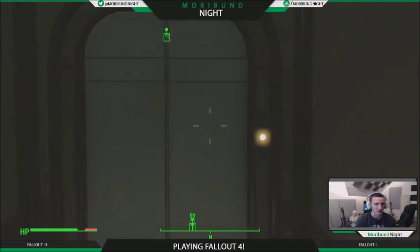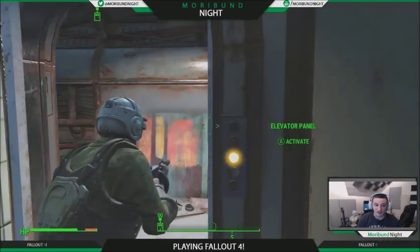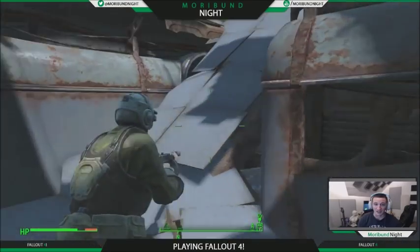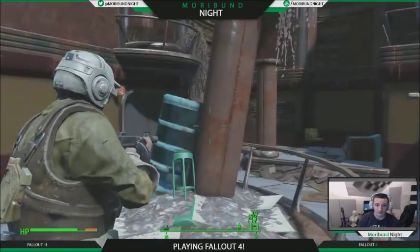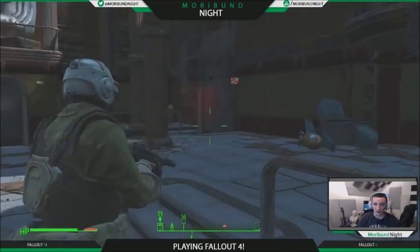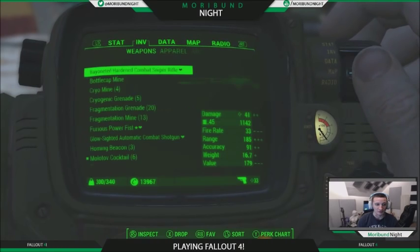I've heard people say that this armor does not spawn as X-01 if you are beneath a certain level. I am level 28 on this character right now. They're going to be coming out of this door and this door - they don't activate until you get close to the door.